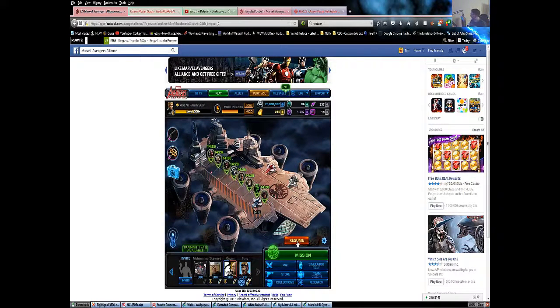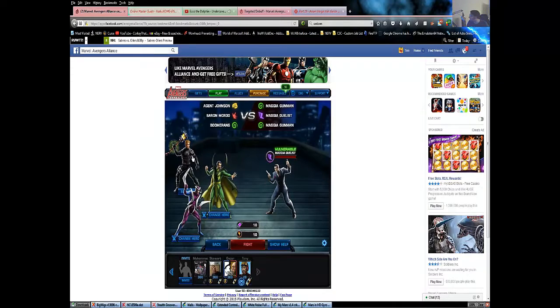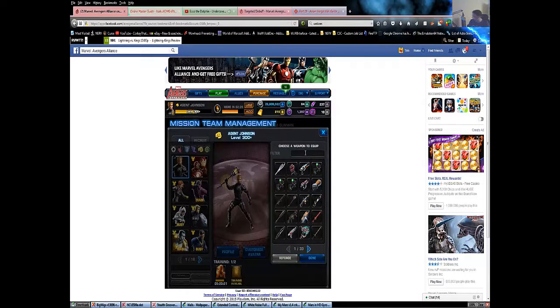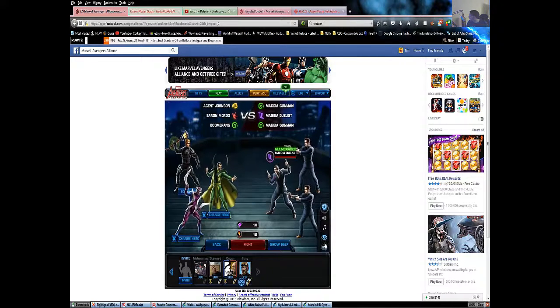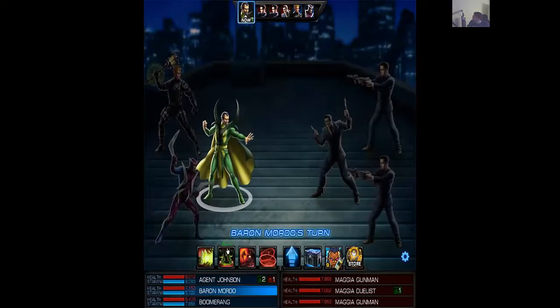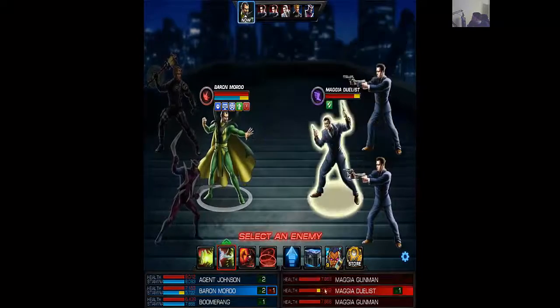Alright, let's jump back into Spec Ops. Let me see if any of my marksman items are quick actions — maybe we could bring that to the fight. We'll take a look at replacing the Isosaur Whisperer; we'll type out 'Mark.' Yes, we do have the Marksman Spotter — we'll go ahead and bring that in. That'll help Boomerang and the Boomerang Launcher. I'll say it again: God I wish Mordo had AoE. I find it ridiculous that none of his abilities are AoE — Sinister Summoning should definitely be an AoE item. Strange has got it.